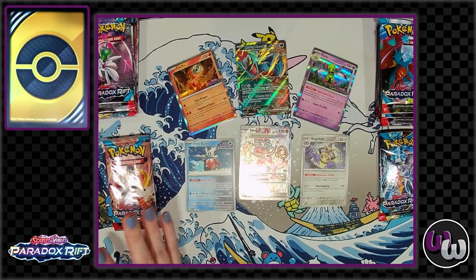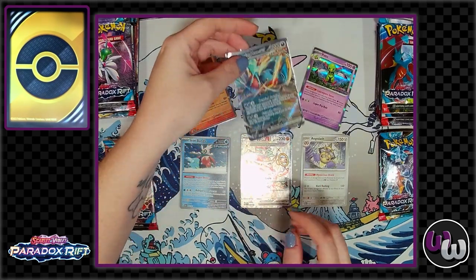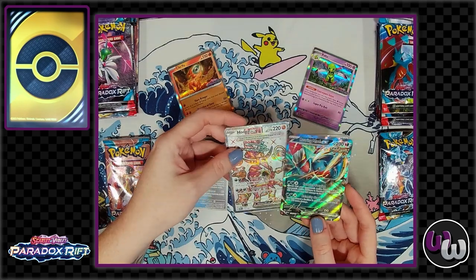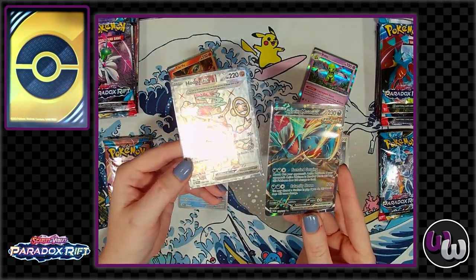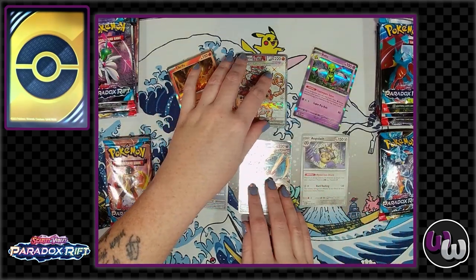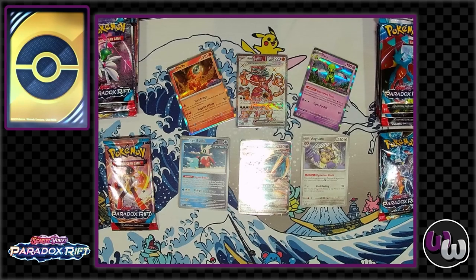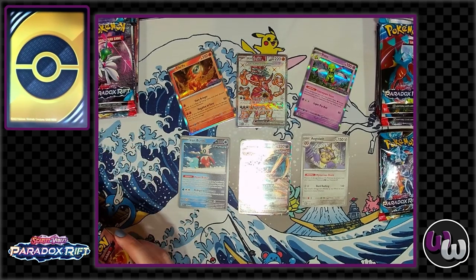I loved these promos — they were really great, they felt very balanced. Then we opened four packs each, and I believe you pulled the Roaring Moon EX and I got the Hoopa EX. A little mixed results on what I heard about pull rates, so I'm excited to see how this goes. Out of all the pull rates, I felt like this was the most average of the booster bundles.